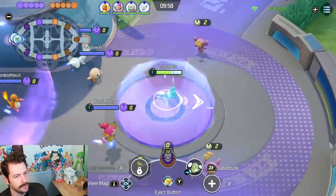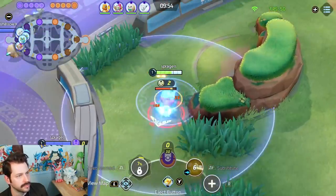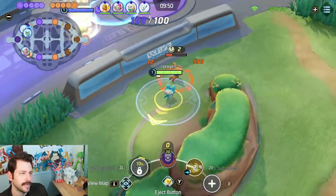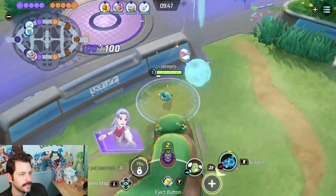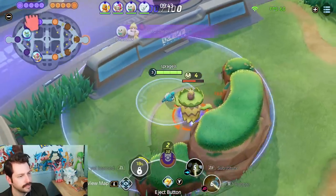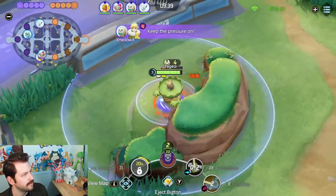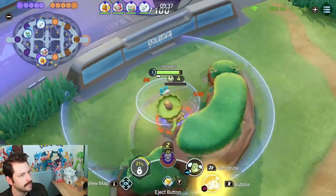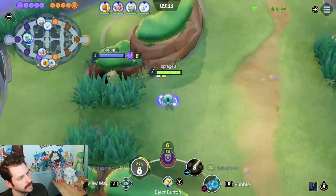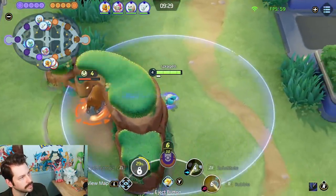In the match, at center you can use Substitute or Bubble — both get about the same clear time. Just sit on the Lillipup and attack it. We take down Ludicolo and start our rotation. We've got Ninetales at top and the enemy has Garchomp up there, so I definitely want to head top.